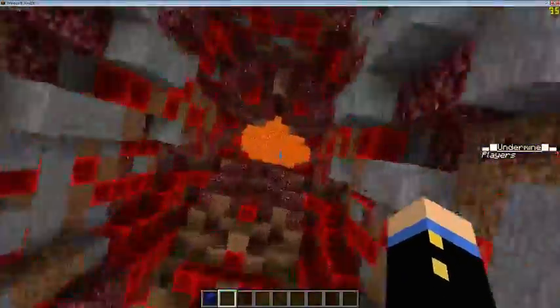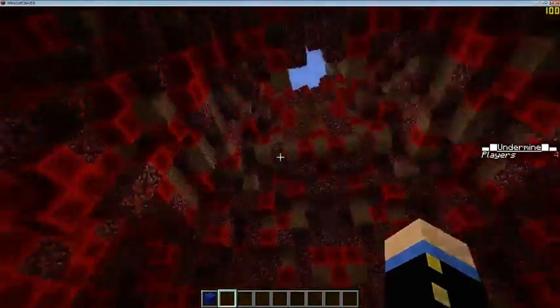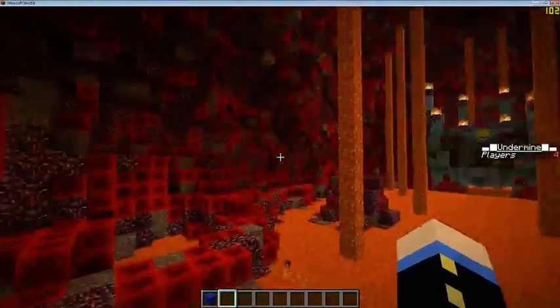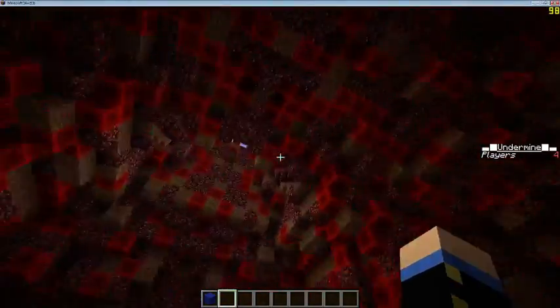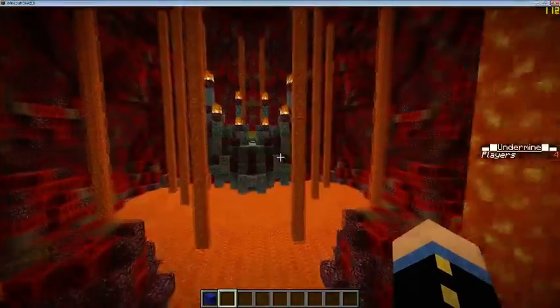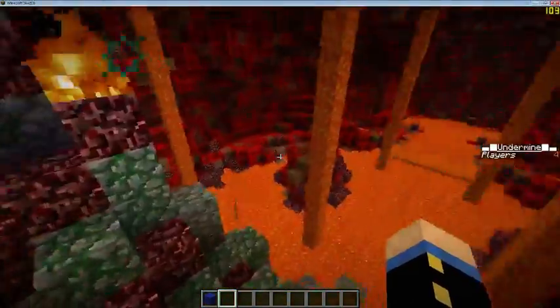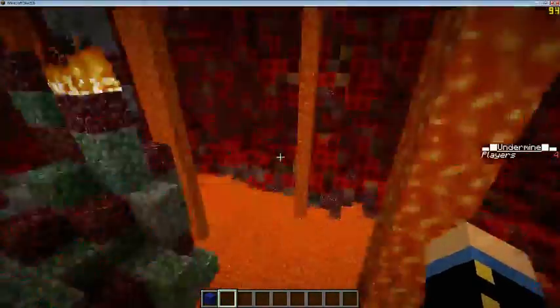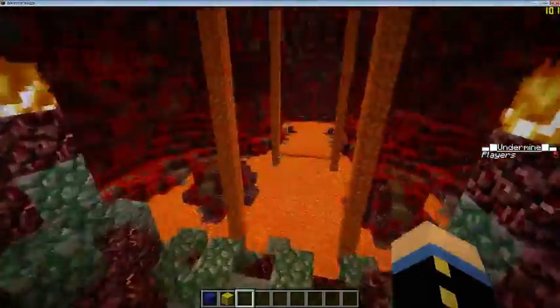This lava pit down here — that's the only entrance. Everything else is bedrock, you can't get through it. It's a little wider than what that hole looks like, but not much — like a couple blocks. And down here is the second wool, which you have to grab and return to your monument.